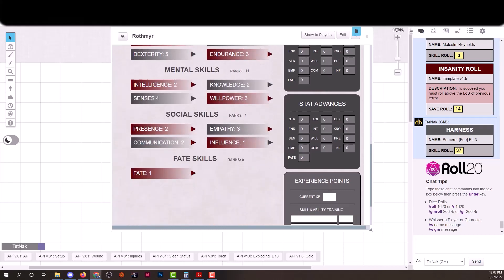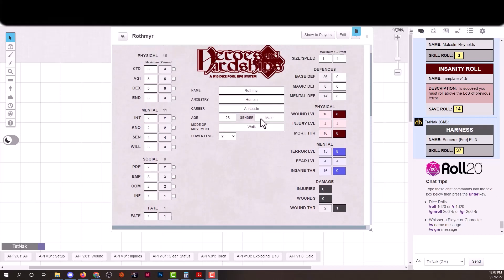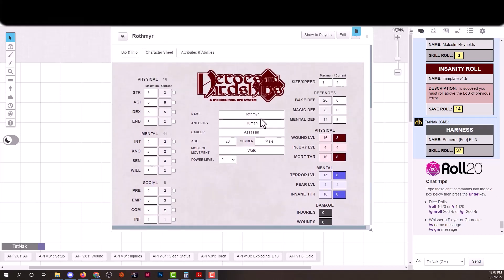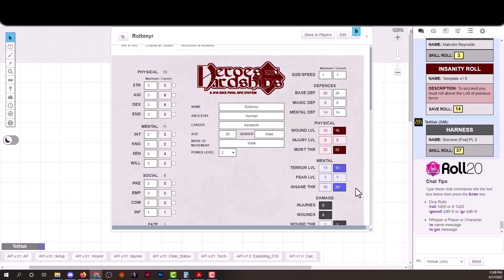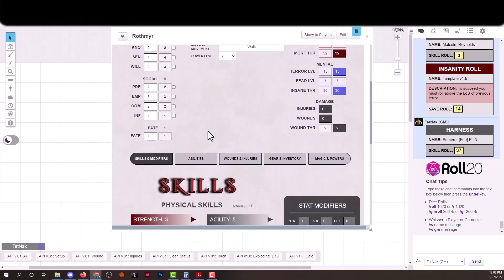Now that skills are finished, the next step is to calculate characteristics — derived attributes from skills and your base attributes. You can see these on the right side of the screen. Defenses are 26, magic defense 8, mental defense 14, wound level 16, injury level 8, mortality threshold 32, terror level 15, fear level 7, insanity threshold 30, and wound threshold 2. We'll get more into these details in the combat video.